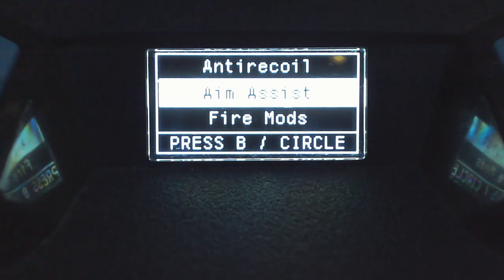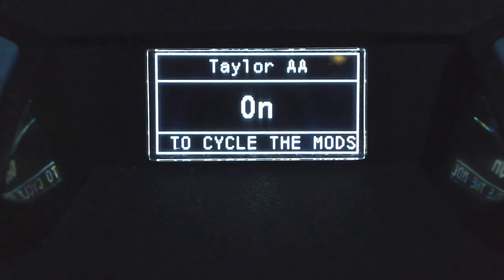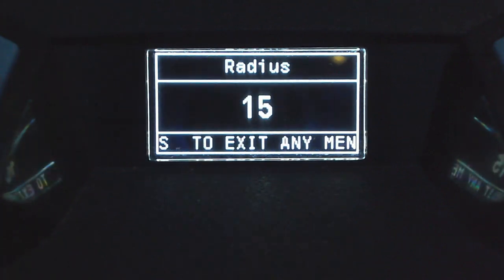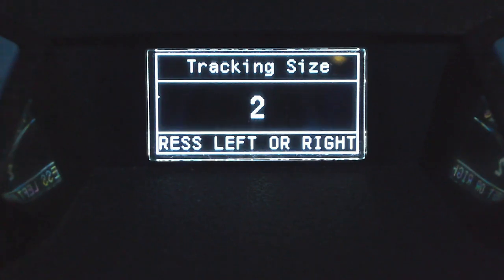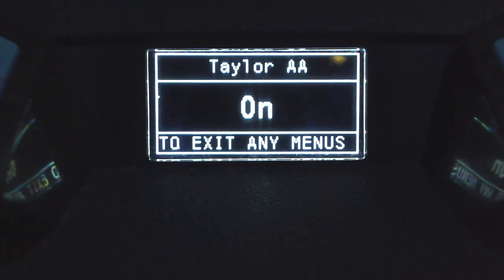Now for aim assist and anti-recoil — the video is already about 10 minutes long so I can't cover every detail, but I'll link relevant videos in the description. For aim assist there's Tailor AA and Bats AA. I'm using linear input with the asterisk shape at radius 15 and speed 15. Long range mode is a new option — when activated it changes your shape, radius, and speed to make long range shots easier; I don't find a need for it but the quick toggle is there if you want it. Tracking is on at the default size 2 and speed 3. Bats AA is on at strength 10 and time 20.